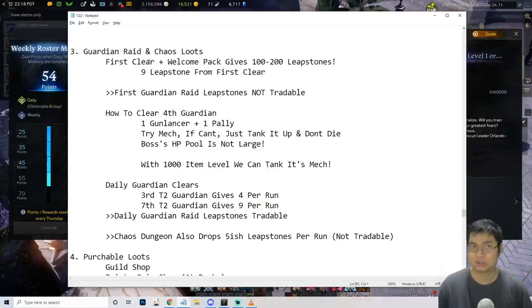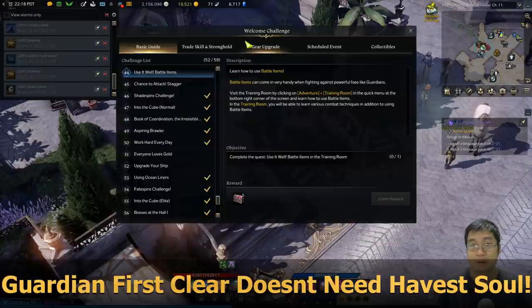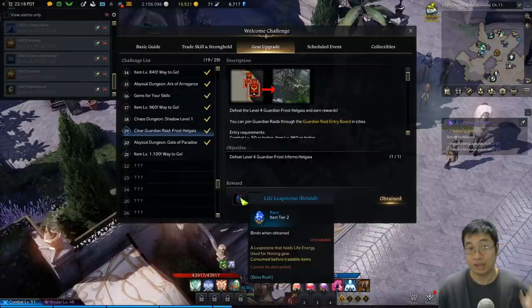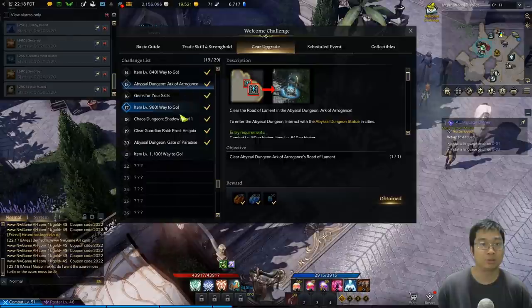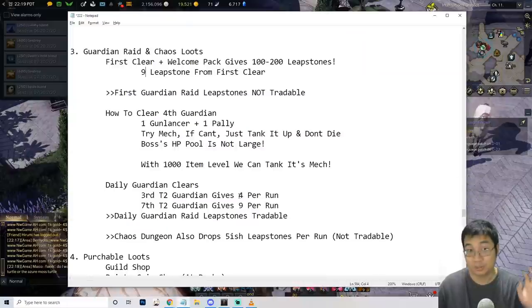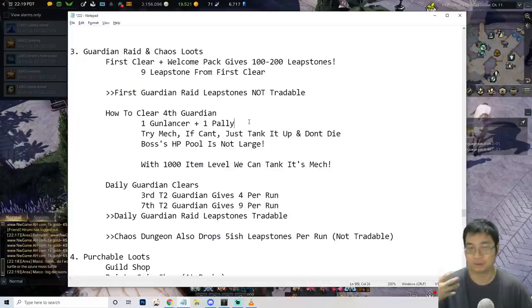One thing to notice is that the first clear and also the welcome package give over 200 leap stones in the guardian raid — about nine leap stones per clear for each guardian. If you come to the welcome package, clearing the guardians listed there gives a lot of leap stones; there's one that gives 30 leap stones. So just by clearing guardians you earn those leap stones, which are not tradable. Try to clear those as quickly as you can.